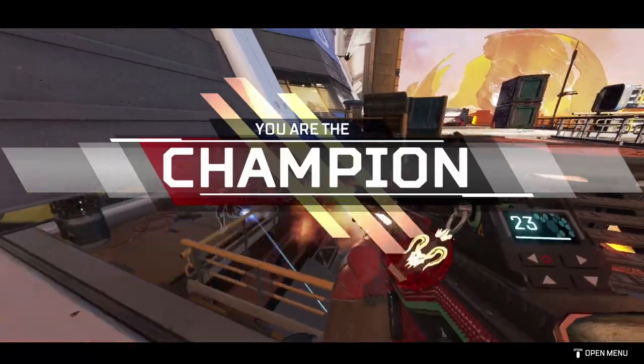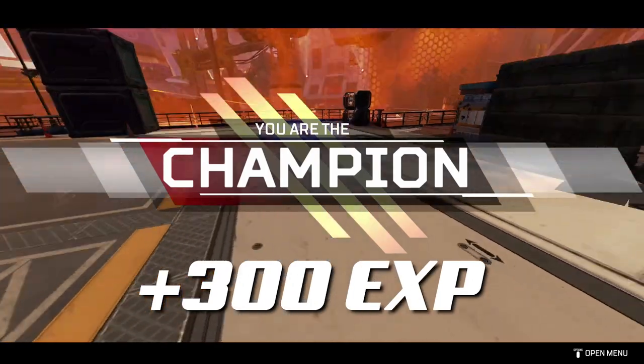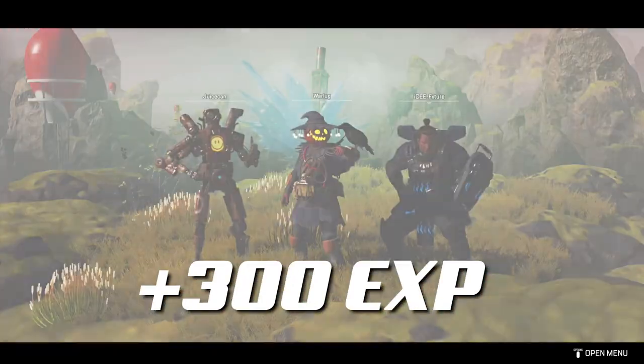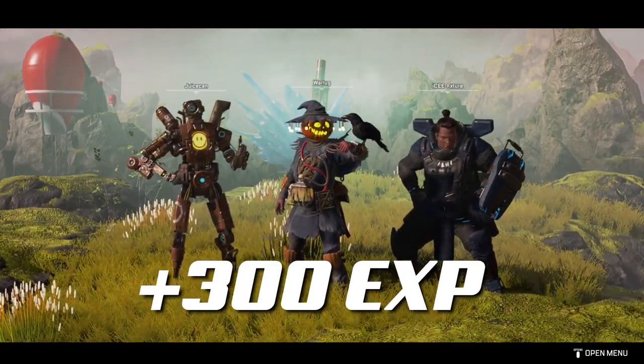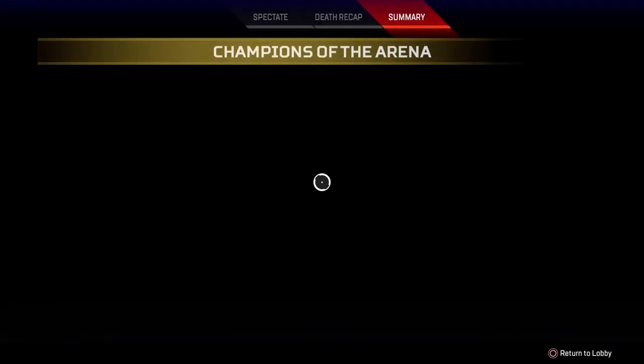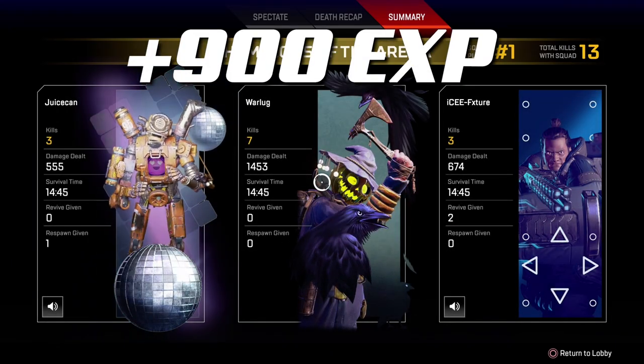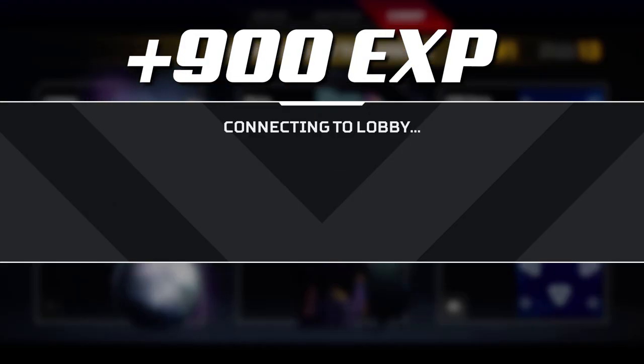The last two things to talk about are your placement finishes. In Apex Legends, if you finish in the top five, you get 300 experience points. So again, if you can just survive in the Apex games, you get free XP just for being a top five team. And if you win a match, you get 900 XP. So a top five finish on top of winning — that's a lot of XP.